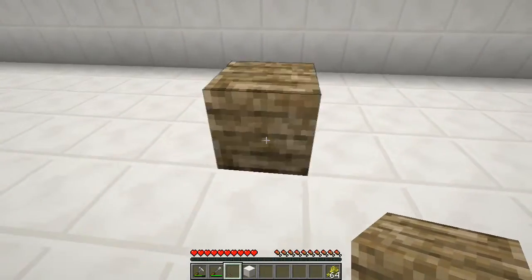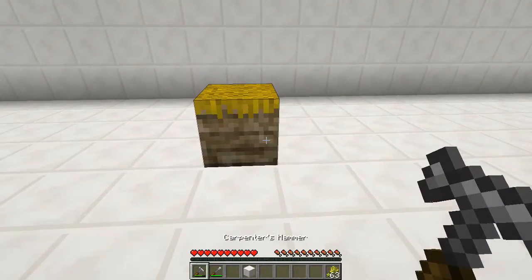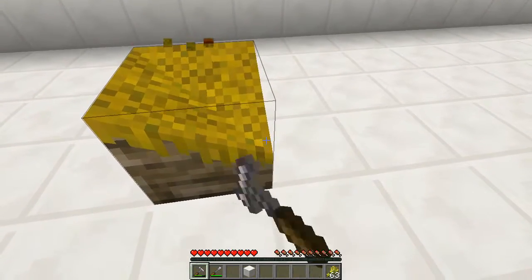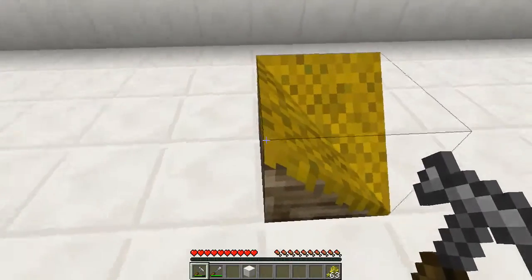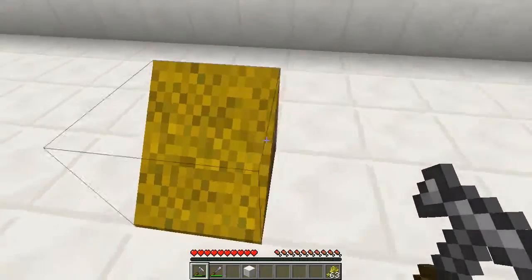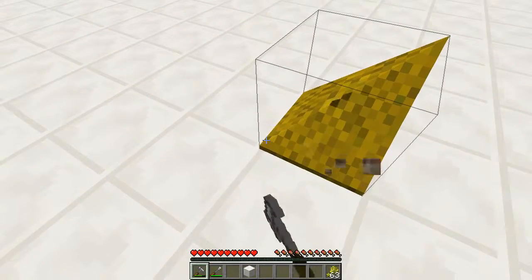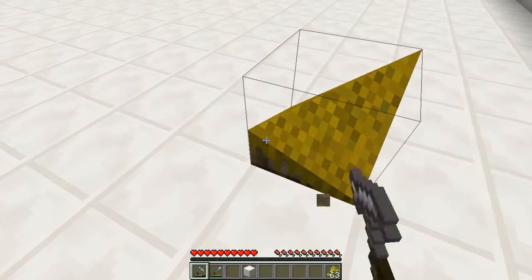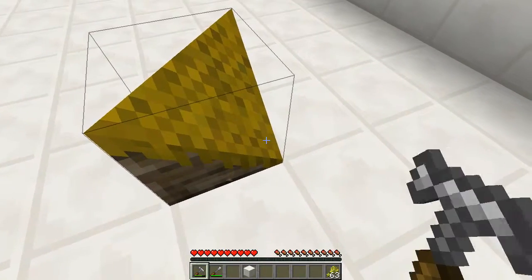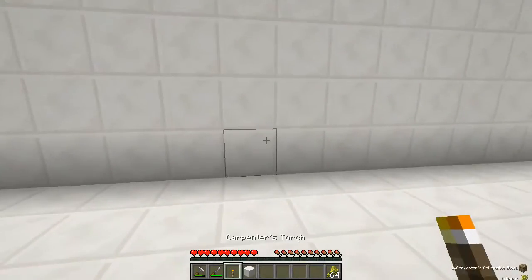Next is the carpenter's collapsible block, which is one of the best blocks in this mod. If you take the hammer and aim at a point and right click, you can smash the block down, meaning you can basically build any one of the other shapes from this block. Right clicking raises it too. There is a glitch where if it's in a certain state and you left click it switches unexpectedly, but don't mind that.